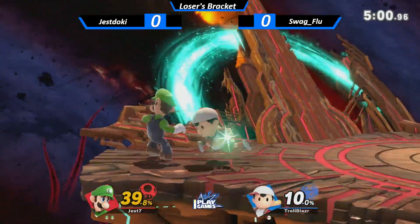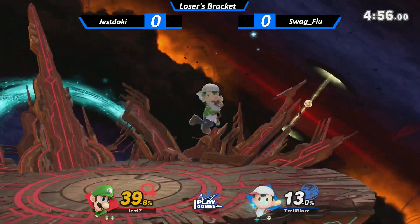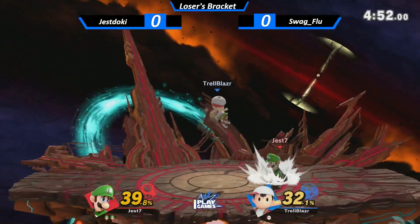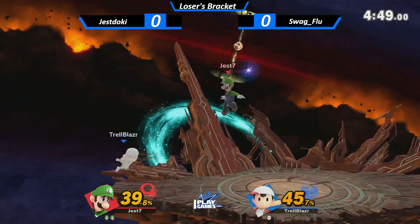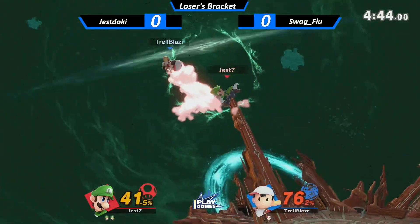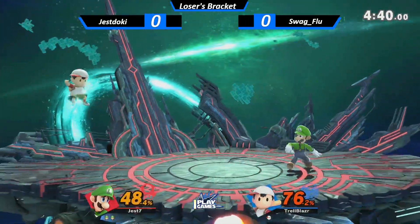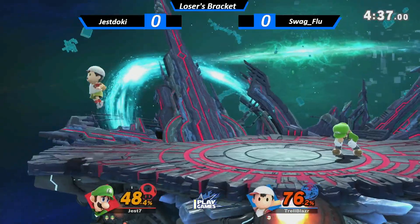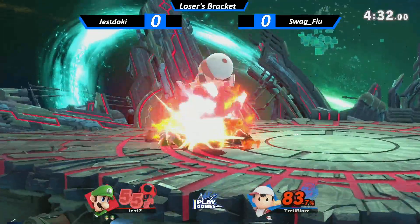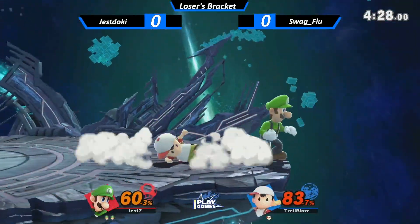I think one thing that Trell needs to do to kind of win his way back into this is just play a bit more patiently. Luigi cannot really do anything too far away from you. If you see that he's trying to charge that neutral B, just wait, and if he does it, jump. He's not a heat-seeking missile — he's just a green missile. He's gonna fly at you, and once you jump, he'll either condition you to jump or come right at you. You have to do it on reaction, and while it is online, it's a bit harder to do.